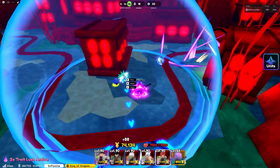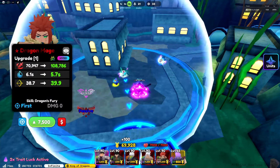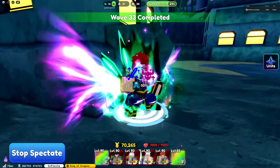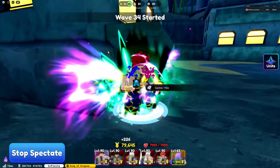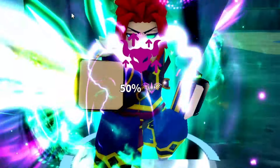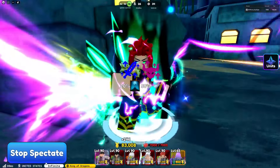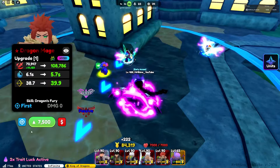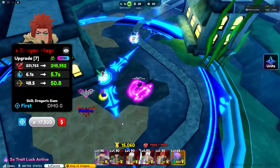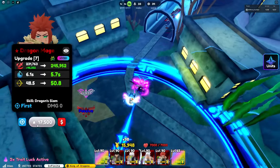The next unit we are going to be using is our Dragon Mage. Dragon Mage is still the best unit in Anime Defenders Update 6 — he is hybrid on placement and buffs units' flame damage by 50%. He has the best stats with Almighty. The only way you can get him is through the Ancient Dragon Secret Portal, and you just have to grind without spending money.